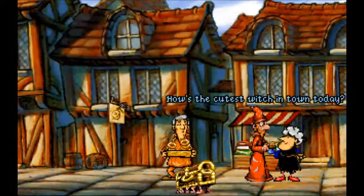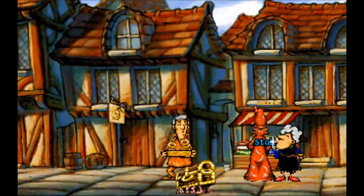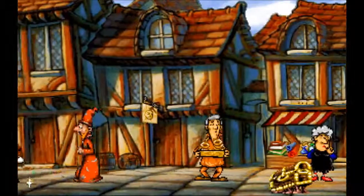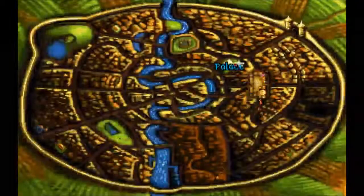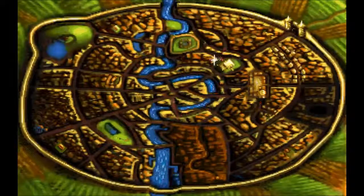"How's the cutest witch in town today?" - and she does that face. No thanks. There we go, got it. Put it in luggage, done. Alright, we got the book. Now let's go do a little switcheroo - you know what I mean - switch the book.